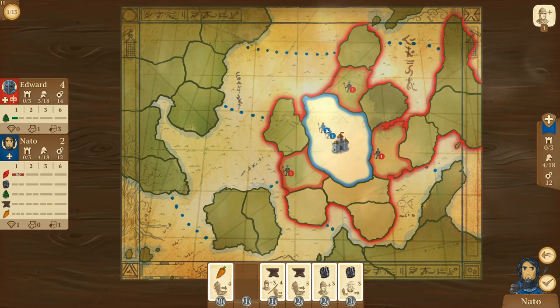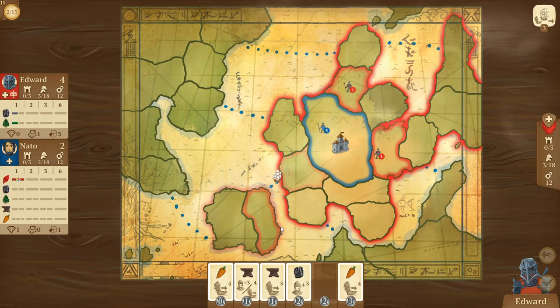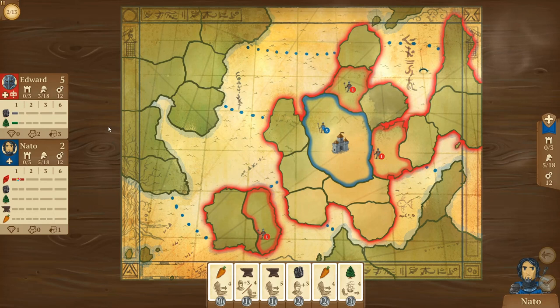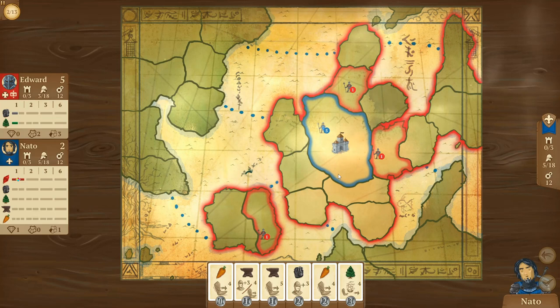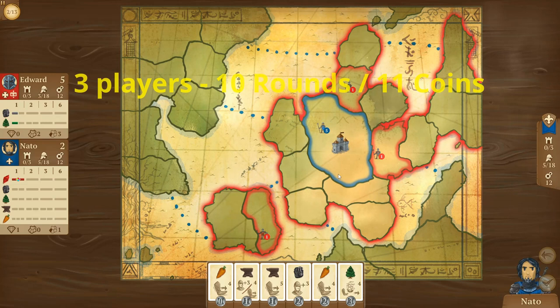My opponent decides to move troops and sails across the sea to take that continent, and is now up five to two. Just so you know, we're playing a two-player game with 13 rounds, starting with 14 coins. Three-player would be 10 rounds with 11 coins. Four-player is 8 rounds with 9 coins. A five-player game has 7 rounds with 8 coins.